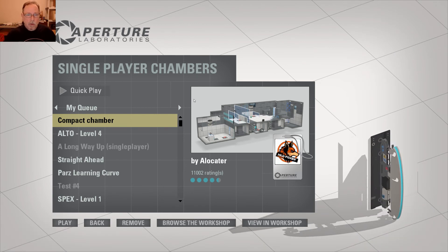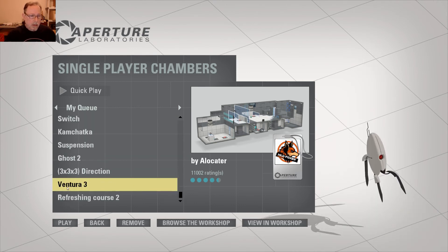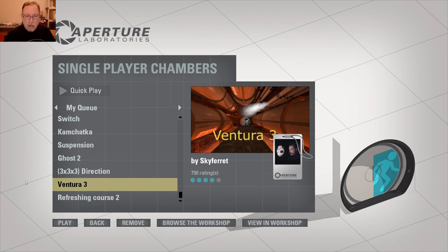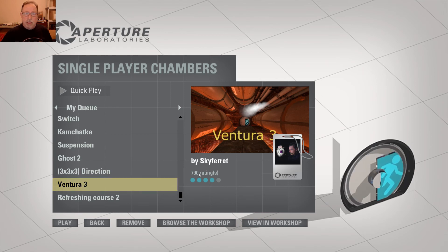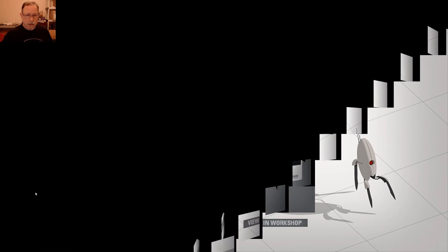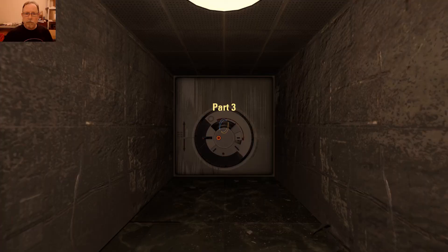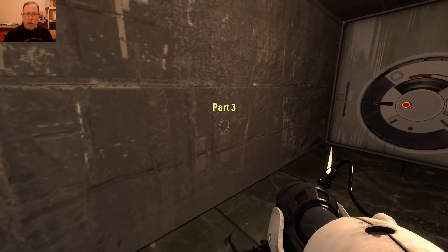Let's see, where were we? We were on Part 3 of the Ventura series by Skyferret. Part 3 has 790 ratings and rates 4 little bluish-green circles. And here we are, Part 3.